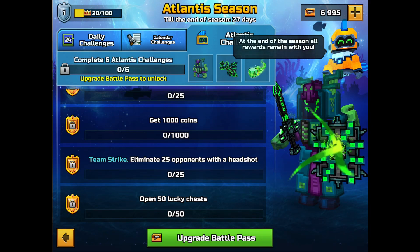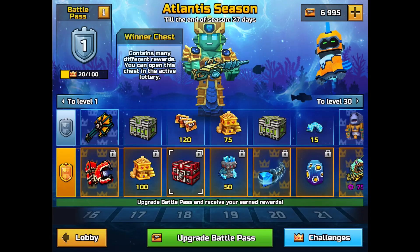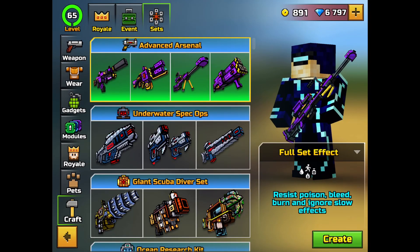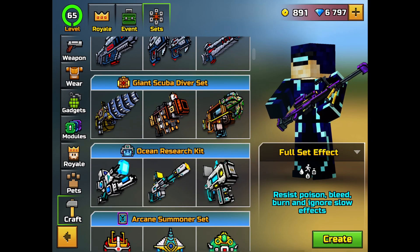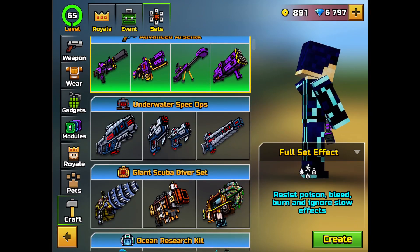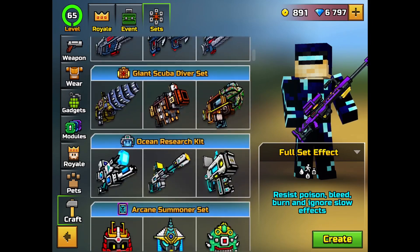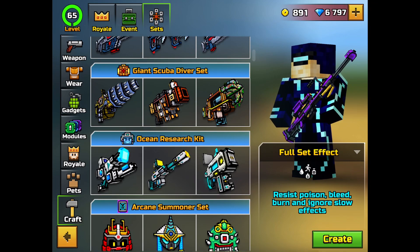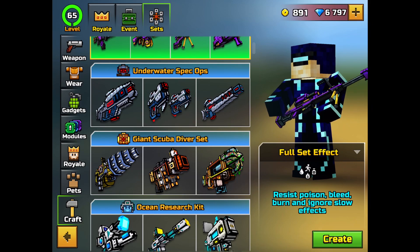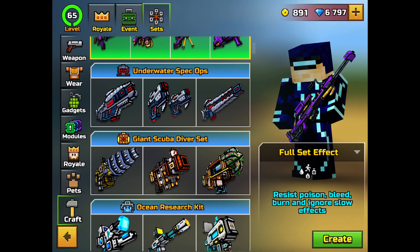Frankly, the developers formulated their patch notes to make it look like there's very little content, but after looking at the battle pass and the craft, there are four sets they added into the game. They made a kind of sneaky propaganda — making players think there isn't much content because there are so few words describing it. But when you actually look at it, they're still running the same cycle they always do in their updates. The developers keep adding more mythical weapons until mythical weapons become a commodity with no feel or value.